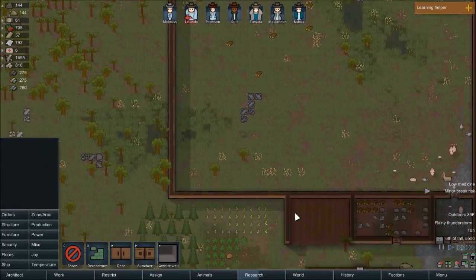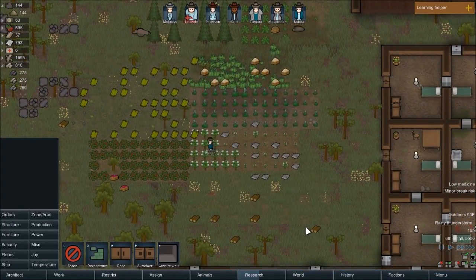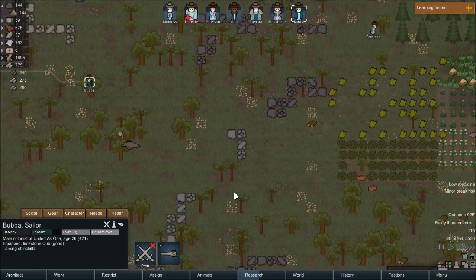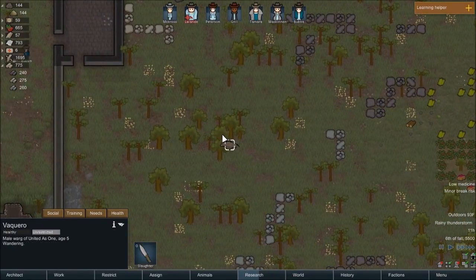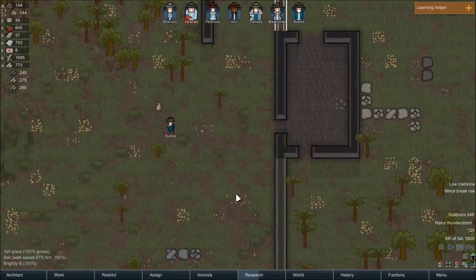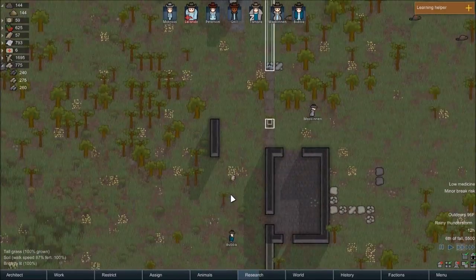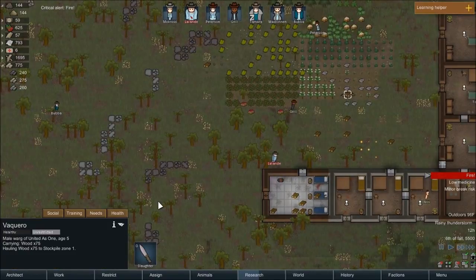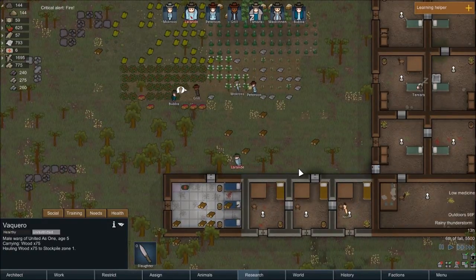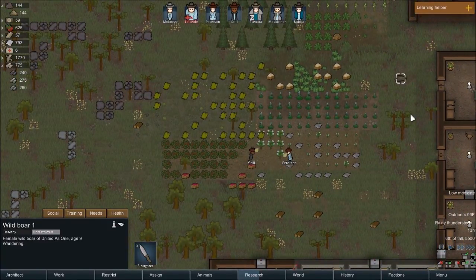Oh, it's a rainy thunderstorm, which is fine because if it starts a fire it will also put it out. Come on guys, I need you to haul. What are you doing, Bubba? Taming a chinchilla. I'm okay with this. What the — Fakero! That was one of the chinchillas I wanted to recruit to the colony. Please Bubba, you have to get this one. Tame chance failed 8%. Shoot. Fakero just had a snack. Well, at least it filled him up, but still.